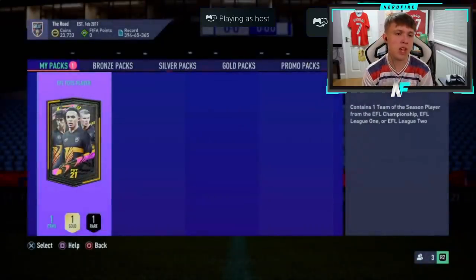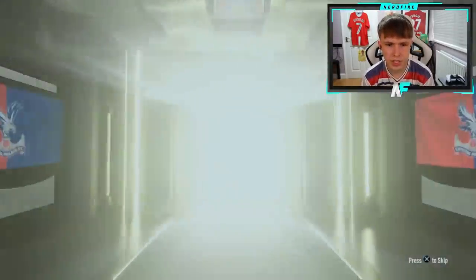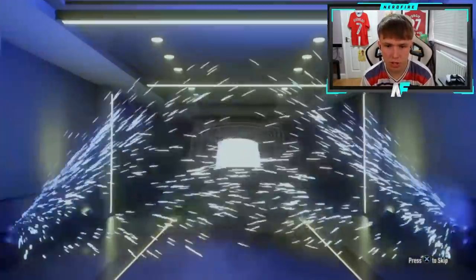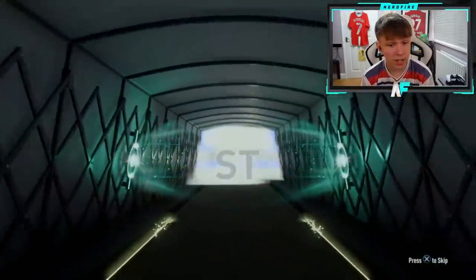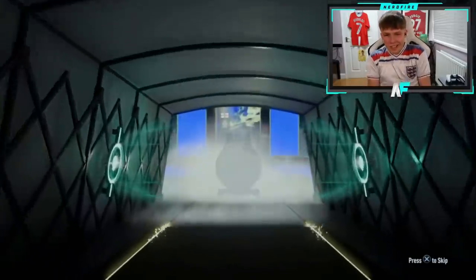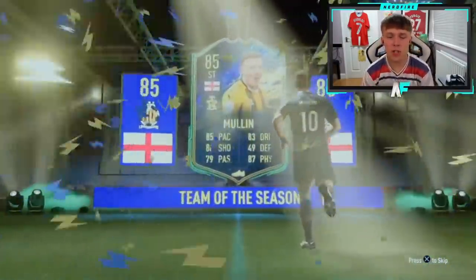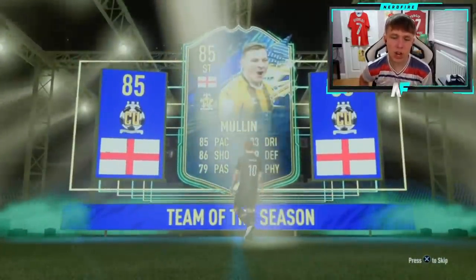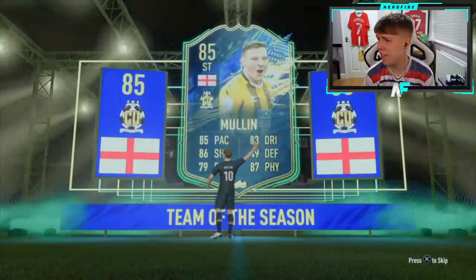Pack number two — one Argentinian flag, I think Buendia is the only Argentine from the EFL, and you can also get Taglia Figo. An England striker — that's literally the worst one out of the three. The other two are actually decent. Ivan Tony is one, and I think it's Clark Harris — that is literally the worst one you can get. That's annoying.